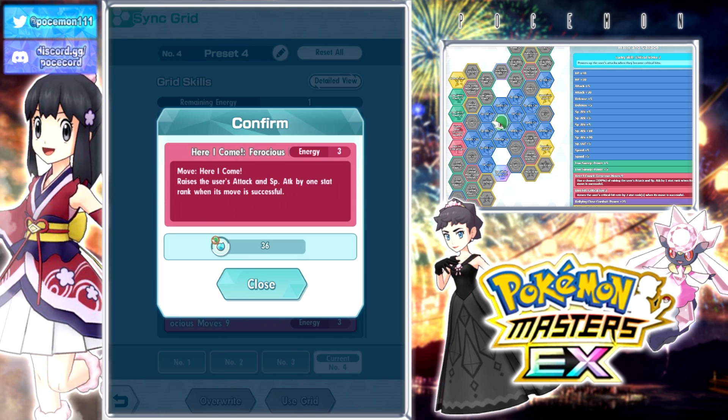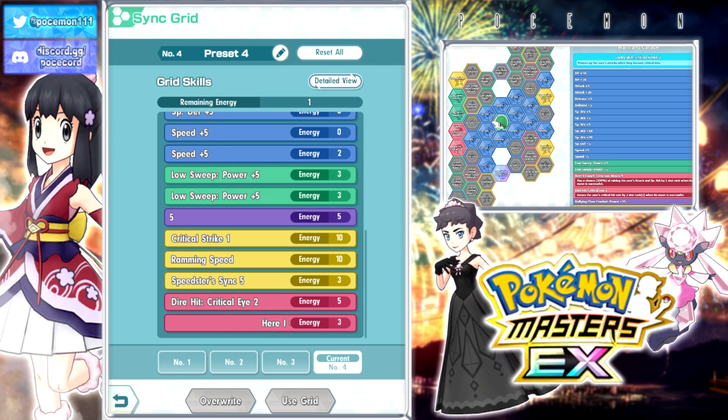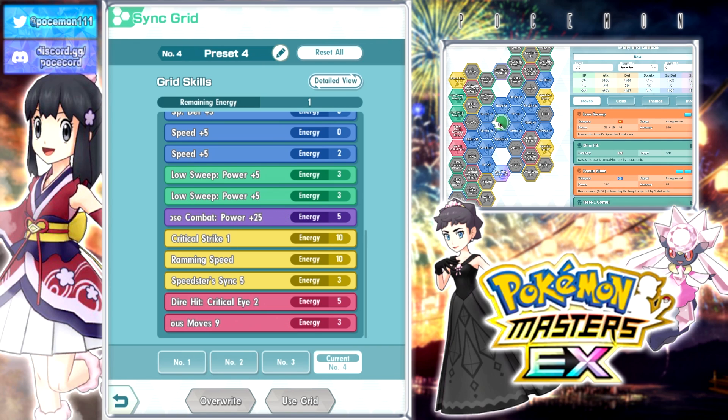Aside from those, everything else is kind of mid. The stat stuff — free 0-energy Attack and Special Attack plus 20 — that's cool. But on the right side, they give him HP Plus 50 for no reason. This guy is not much of a tank in any way imaginable. It's kind of weird.